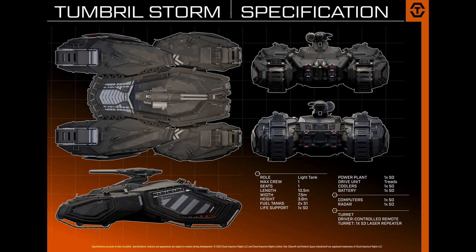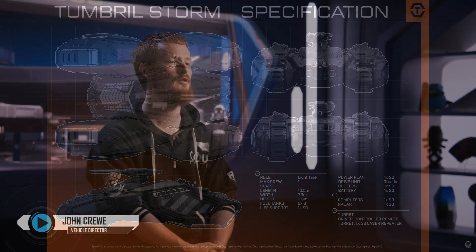I'm going to pause the video at different spots to comment on the armor, discuss use cases, and talk about how this single-person recon tank is usable and how it would look in for-work scenarios. Let's go ahead and talk about the concept vehicle being introduced at Invictus Launch Week — the Tumbrel Storm.